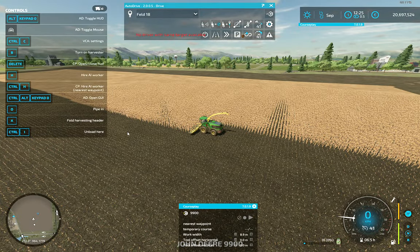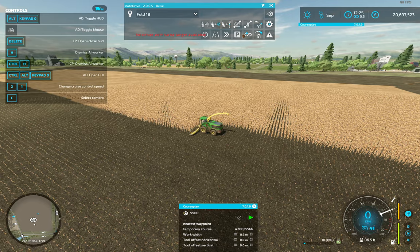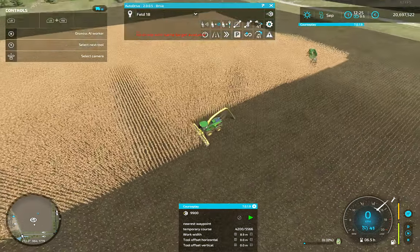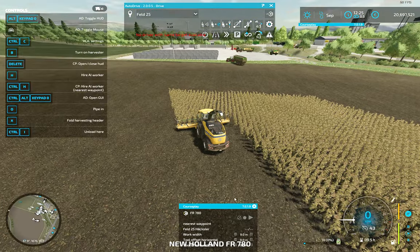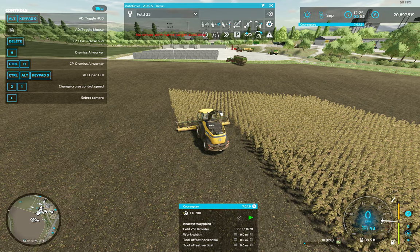This one works on Courseplay, nearest waypoint, so this is how we can continue. He starts to get to work but he has to wait for a driver which is on the way over there. And the same goes here — nearest waypoint, start. That's my second harvester.